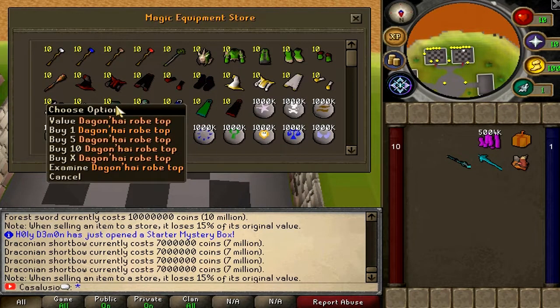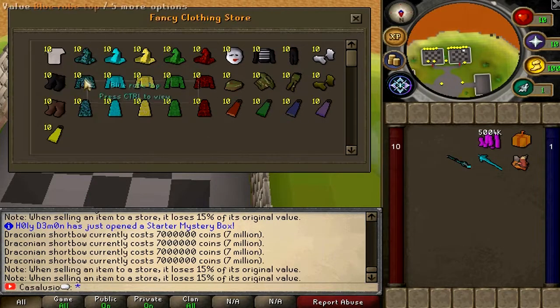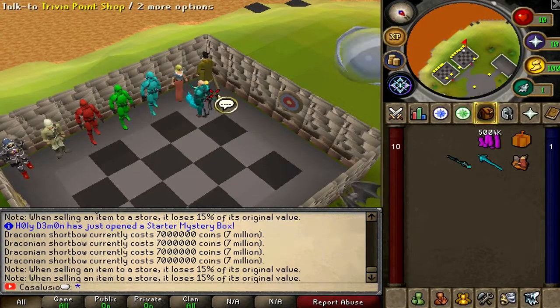The mage combat shop has a dragon high set, an ascendant set, mystics, all the runes, and staffs — pretty decent. The cosmetic shop has a blue set, turquoise set, cream set, green set, pink set, plus a mine set and a camo set.